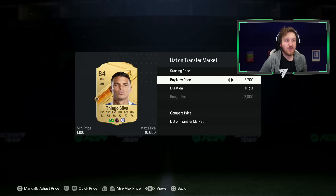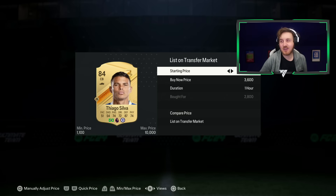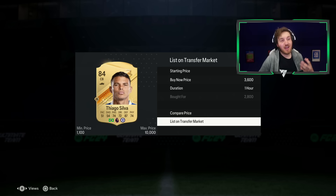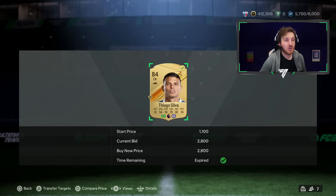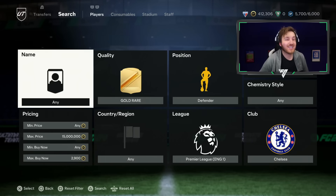I'll hopefully sell him for about 3.6k, so that'd be some nice coins. I made a ton of coins towards the icon pack with this. You want to be making coins while you're doing this — it's a fun way. That's the first filter.